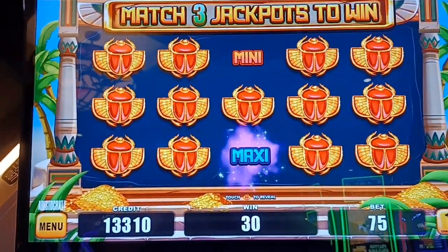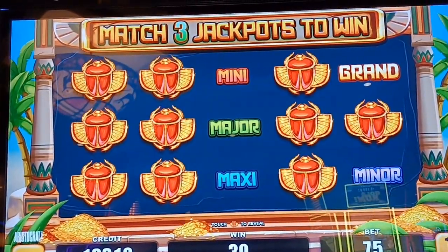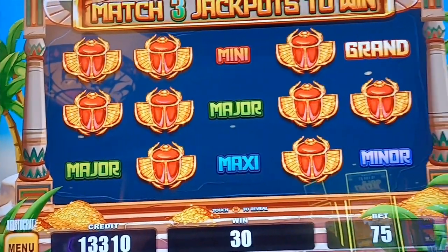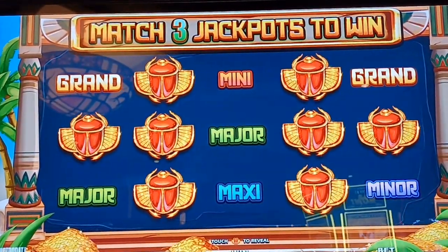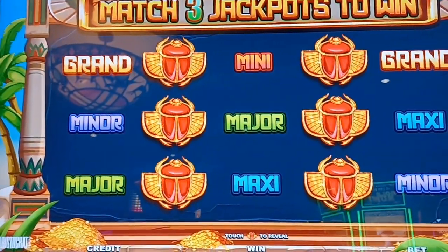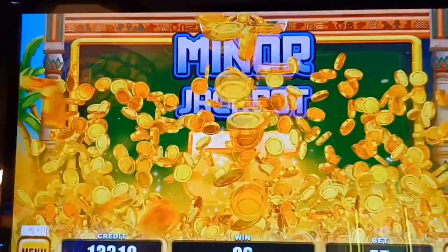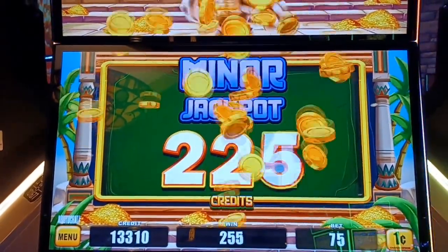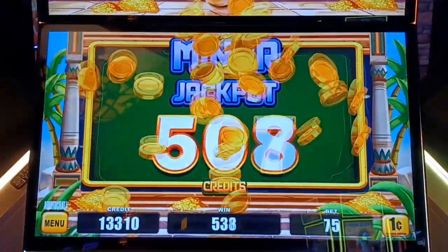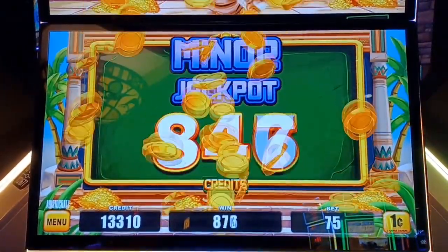We can get the mini right off the bat. I'll take the maxi. We got one of everything — I'll take the major. The maxi really looks good. The minor for $30 — where are we at? We got the minor, guys — it's $30. I'll take it. Because what do you do? You take what you get when you're spinning and winning. Started out with a $140 ticket, I've been playing for quite some time, so it's nice. Better than the mini.